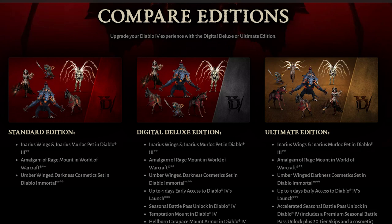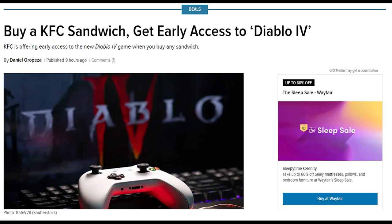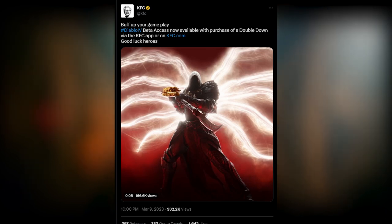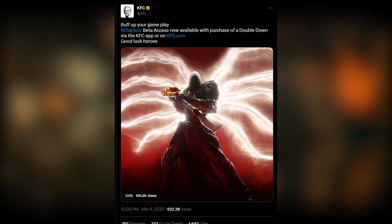There's also another interesting offer from KFC, because there's a special promotion for early access beta codes for Diablo 4. According to the KFC website, customers can purchase a Double Crunch or any other KFC sandwich through the KFC app to receive a code for Diablo 4's early access beta. The promotion has already started and will last through March 18th, though codes will only be available while supplies last.